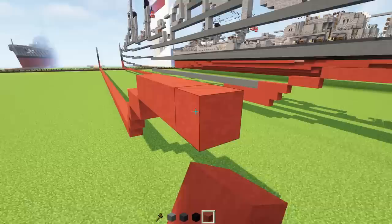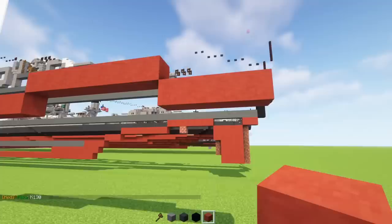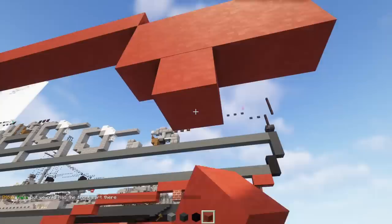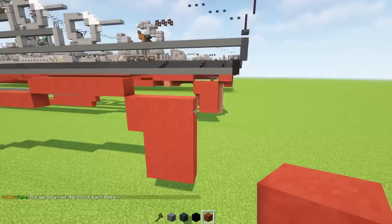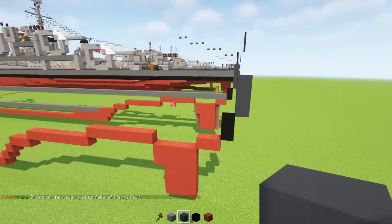Then go diagonally down and add four blocks. Underneath, make it two blocks tall. Then make a three-by-three at the bottom. Then go diagonally up here and add two blocks long. Diagonally up, two blocks tall, black concrete, then diagonally up, three blocks tall of gray terracotta.